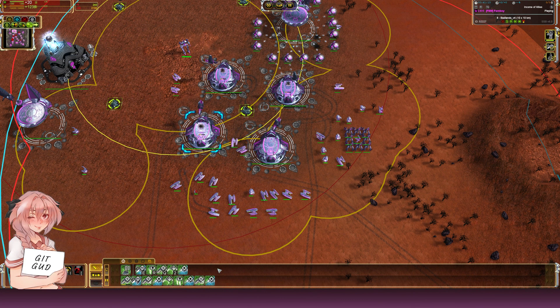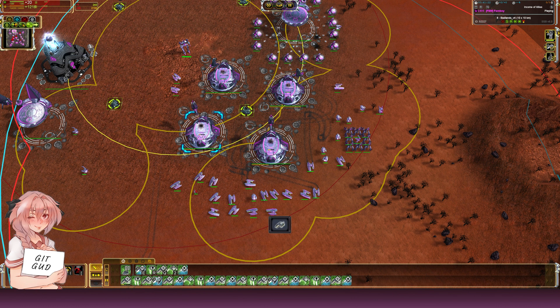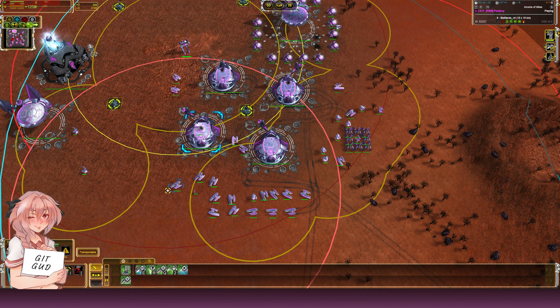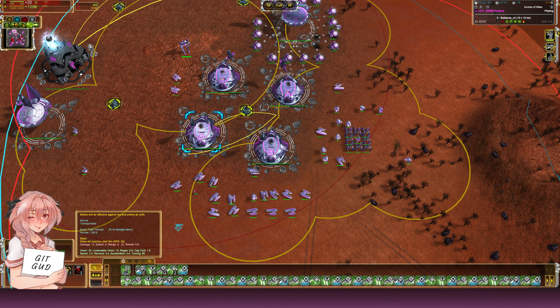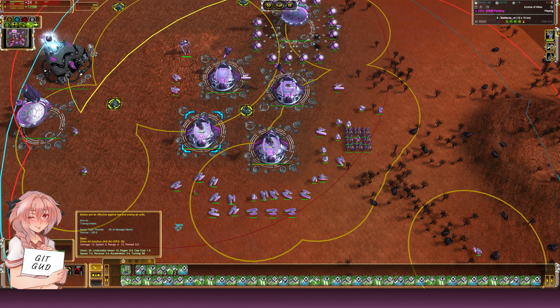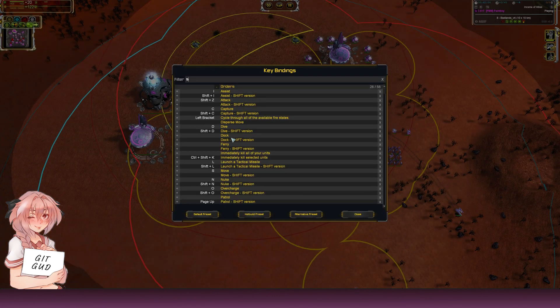Another important hotkey: canceling a long build queue. If you don't have time to click through a full queue, you can press a hotkey that cancels all orders except the current one. There's also another that cancels everything entirely. A good combo is: cancel all orders, build an anti-air, then continue building — so if you're being attacked by a bomber you can quickly clear the queue, place the AA you need, and move on.